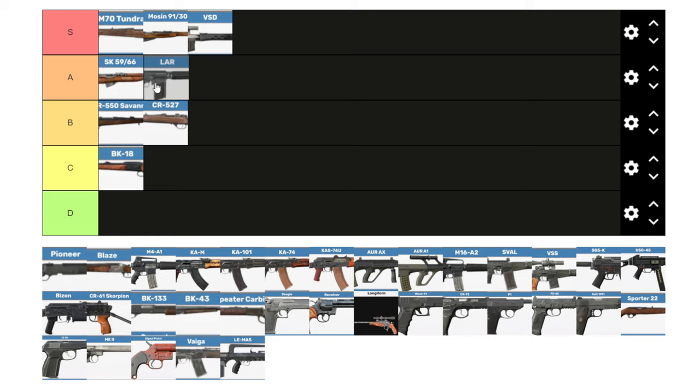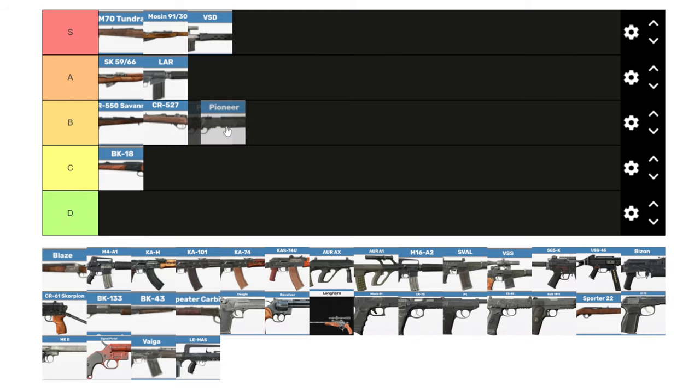The LAR I give an A. It's extremely rare and hard to find, and once you find one you'll need to find a mag for it. It has high recoil, but it's deadly with its .308 rounds. Fully kitted with an ACOG, it is amazing — it's right on the line between A and S tier. The Pioneer I'd give a B. The M4 suppressor makes it so good when suppressed. It doesn't pack as much punch as other snipers like the Mosin, but it allows for a great range of optics and attachments.